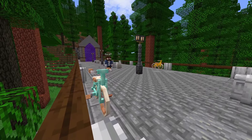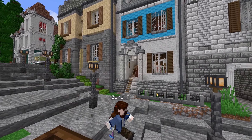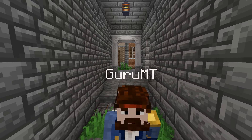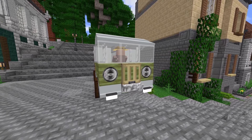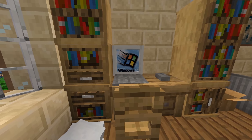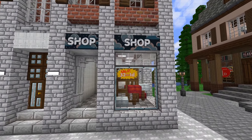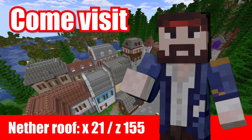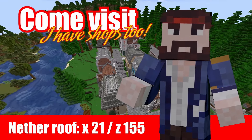Come visit my town and engage in activities like walking on this bridge, walking down the street, or even walking through this alleyway. Don't miss out on seeing historical values like this old van or Windows 95. And of course, I have shops! Shops! Shops! Shops! So what are you waiting for? Come visit! Did I already mention that I have shops?